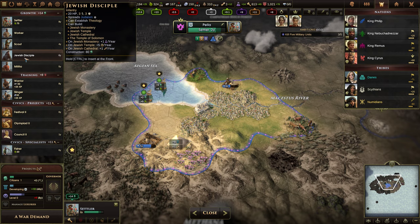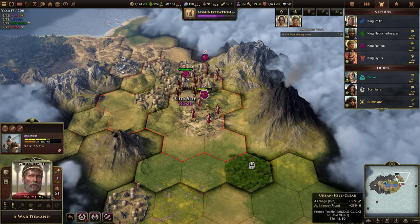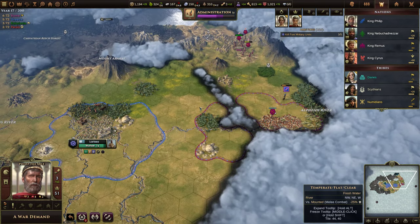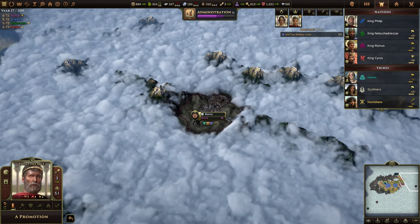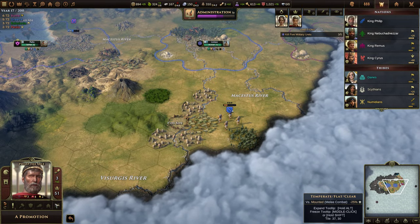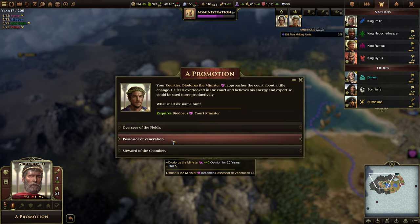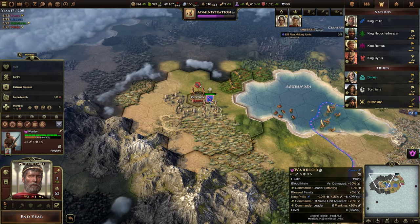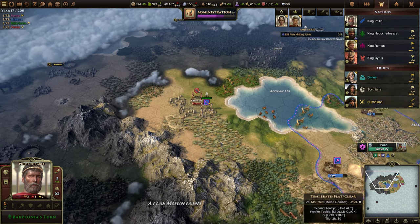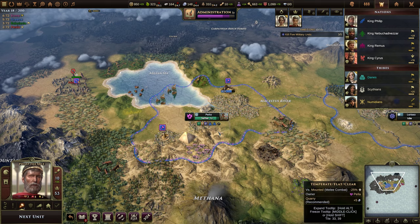A Jewish Disciple — that's pretty cool; we could build those soon. We'd need to start getting warriors and slingers. Rome already has slingers and even spearmen, which is the upgraded version of warriors — that would be pretty rough. I think we actually say we'll send the money for now, and we'll just bide our time, and then invade with Alexander the Great. A promotion — Steward of the Chamber. Let's do that. End the year. The Numidians are now at peace. Paganism is also founded in Pella.